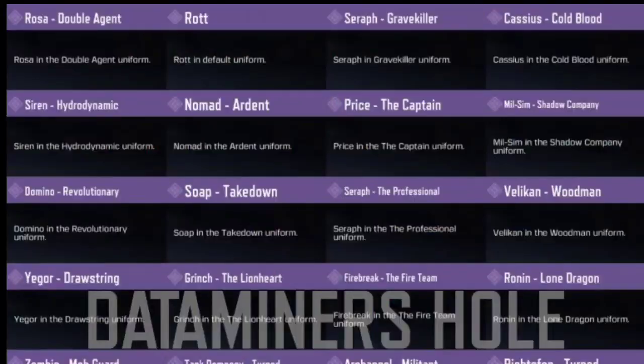Now it's time for next season's new upcoming characters. In next season we are getting tons of new epic characters — thanks to DataMinerZor for providing this leak. Our first character is Rosa Double Agent. We are getting new characters Rot and Cassius Coldblood in next season. We are also getting C-Ref Gravekiller, Siren Hydrodynamic, and Nomad Ardent.